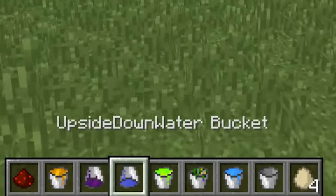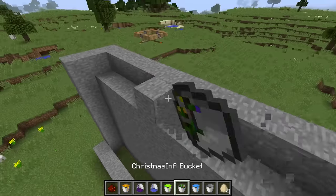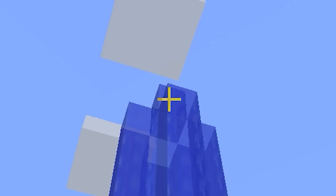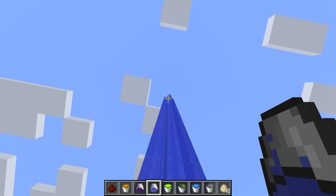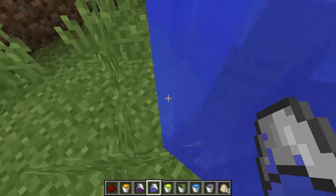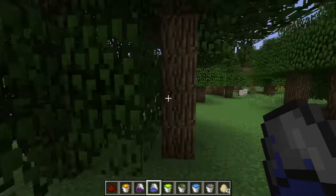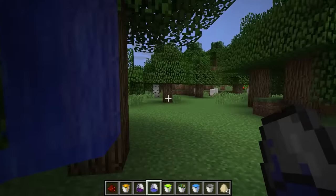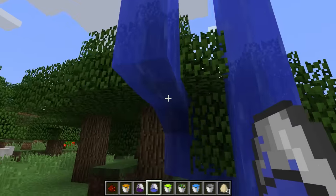How about some of the upside down ones, like the upside down water? Let's try out this upside down water bucket. Oh my gosh, it is going right up into the sky! What happens if we try to swim in it? It's just going to continue upwards no matter what. I'm going to jump in it and see if it actually raises me up — surprisingly no, you still fall downwards. But it actually follows the same flow mechanics as normal water, just upside down. It literally flows around and just goes right up into the sky.